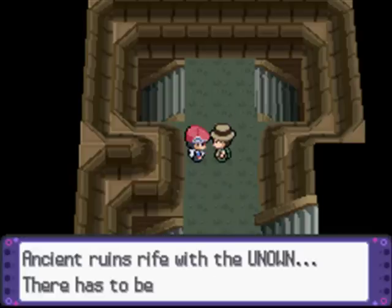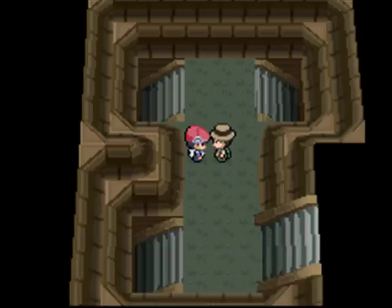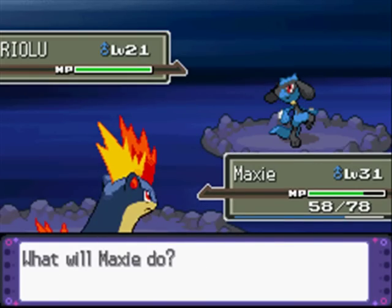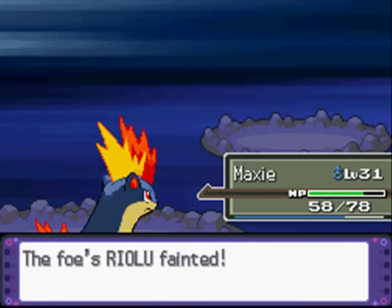You do battle. Hi, nature ruins — this is rife with the unknown. Okay, maybe the unknowns are still in here. I don't know. Carl. Oh, you're not a Skill type. That's all good.